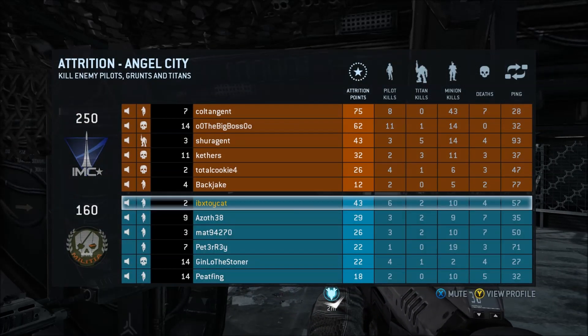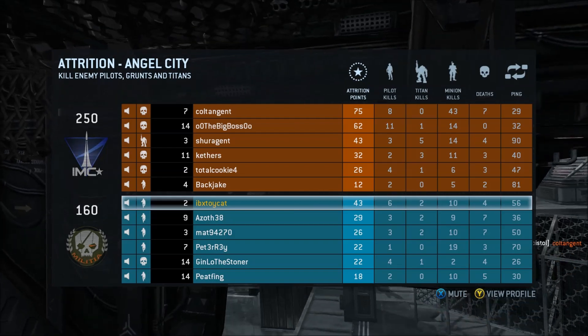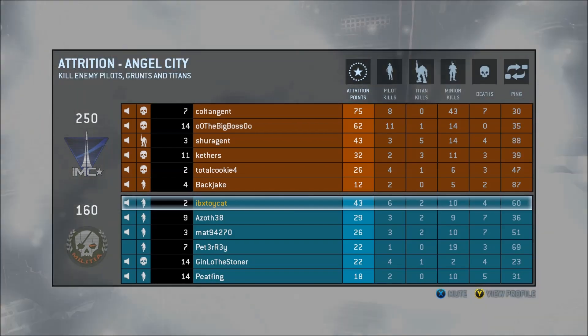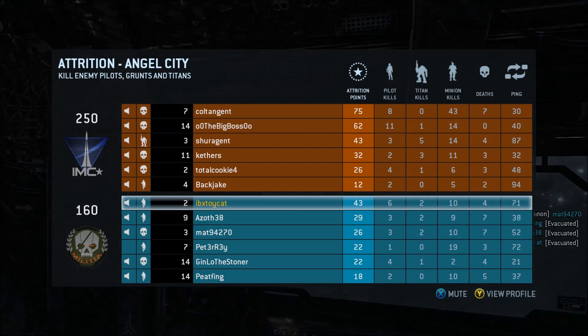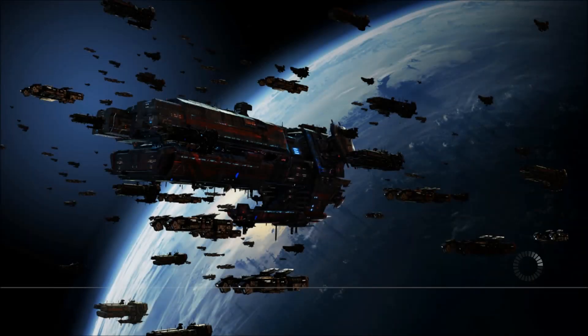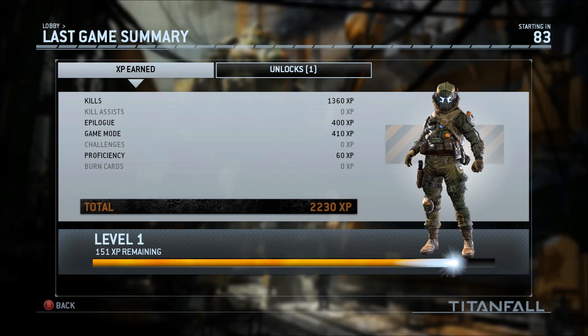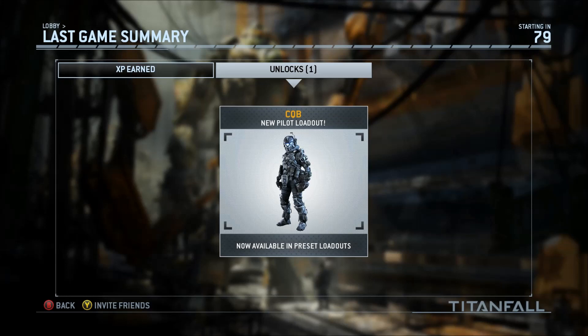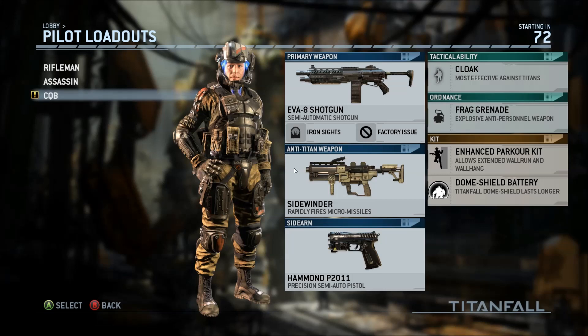I actually came top of my team first game, which is pretty impressive: six pilot kills, two titan kills, ten minion kills, and four deaths. I came third overall and first on my team despite it being my first game with no class. I'm going to be doing Titanfall content — guides and stuff — once I've played it some more. I unlocked level two and also the CQB pilot loadout which gives me a shotgun, so I might try that out next game. Thanks for watching and goodbye!